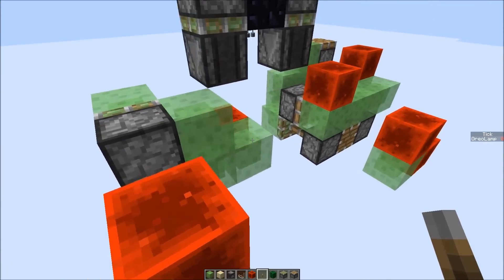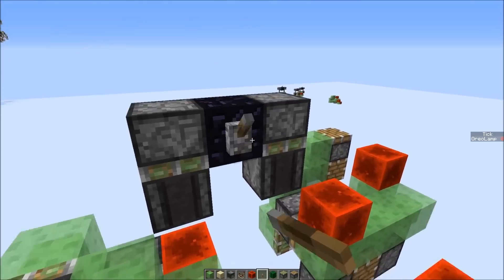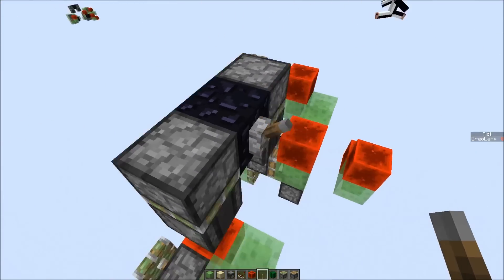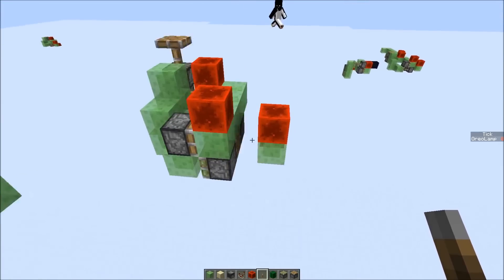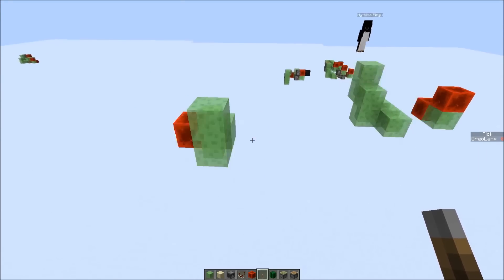The one I showed yesterday is 3.3 meters per second and the new one is 4.5 meters per second. Let's try this out — both of them launched at the same time with these pistons on the same height. As you can see, the new hypercharged engine is a lot faster than the lightning engine.